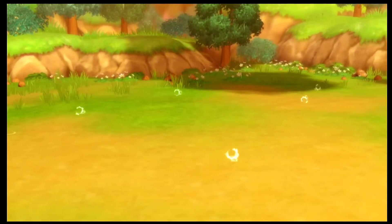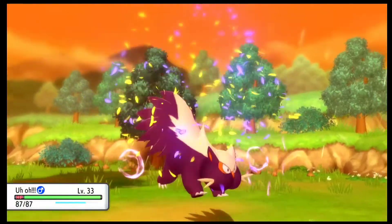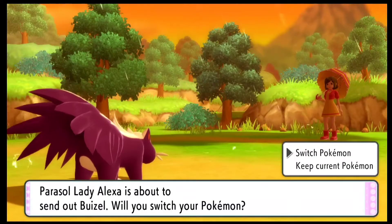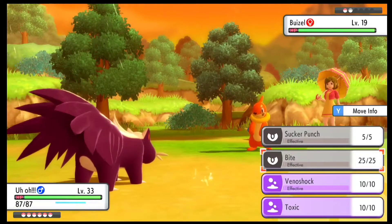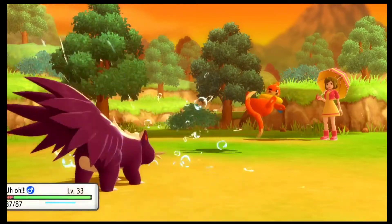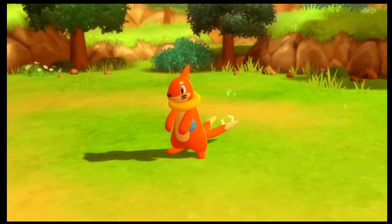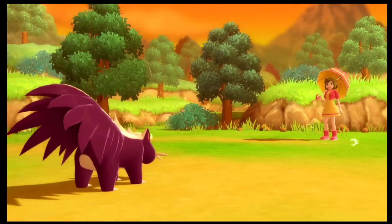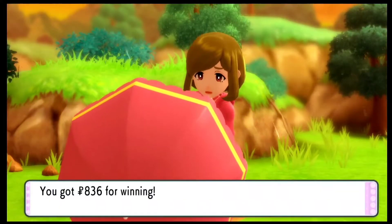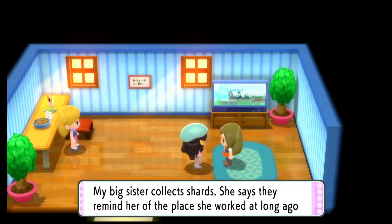I can actually switch out my Stunky, who is at level 33 and will evolve at level 34 — so we're quite close. She had a Buizel, and using Venoshock is better. I'm not sure if Stunky is going to learn a better Poison type move — I'm actually hoping it will learn Sludge Bomb. If not, I might have to find a TM for it. I believe we have the TM for Sludge Bomb in Veilstone City inside the Team Galactic headquarters.